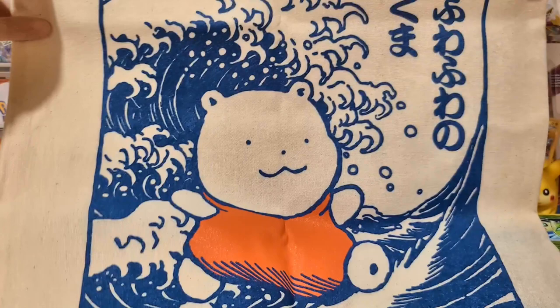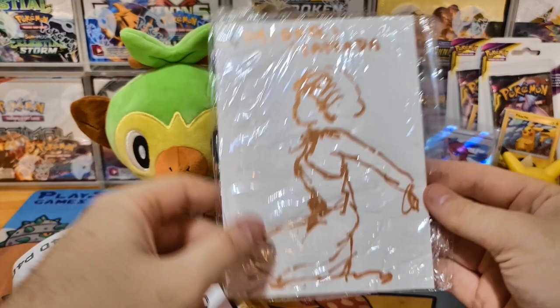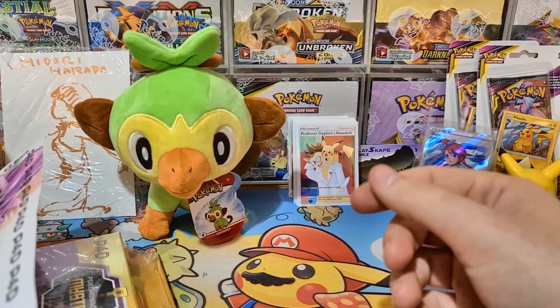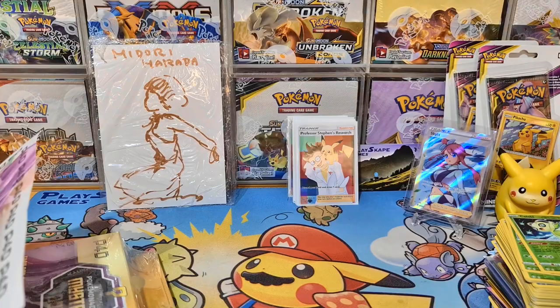Oh this is so cool - he actually sent me a bag, and I think this was designed by Harada. You can see Harada there - she does a whole bunch of Pokemon artworks. There's something in the bag. Oh wow - oh my goodness! I don't think I remember paying for this. This is an original sketch, a Pokemon for Days goodie bag exclusive - 40 from 100 from Harada. That's awesome! Thank you so much Naz. I'll put Grookey safely back there. And a nice little poster thing there.